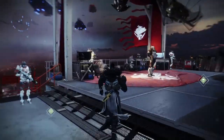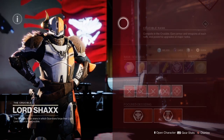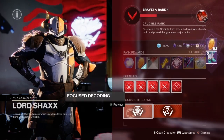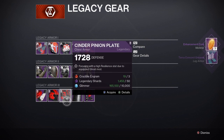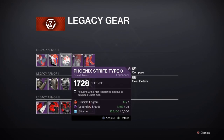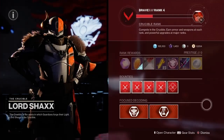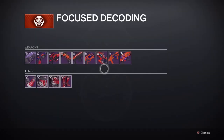The first thing we're going to do is pick a Legacy playlist. Now if you guys didn't know, every playlist now can have their engrams focused. I personally choose Crucible because it was easy and fast — I did around 3 games and got 19 engrams. As you guys can see right there, we have Legacy gear focusing and regular Crucible gear focusing. When you focus one of these engrams, it boosts up the light level significantly — my armor was in the 19s and 15s, and when I focused it, it went up to 20.